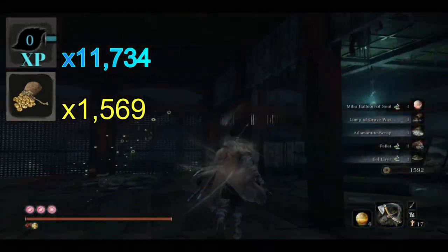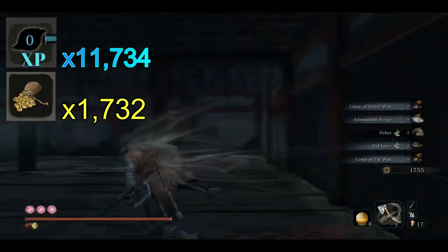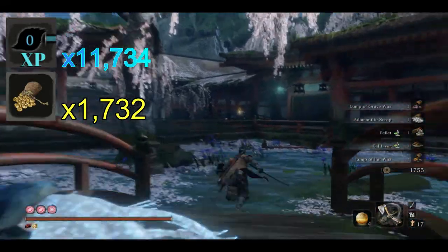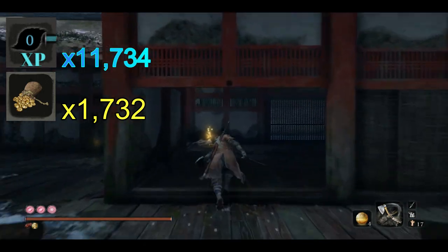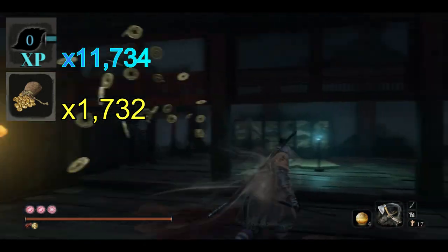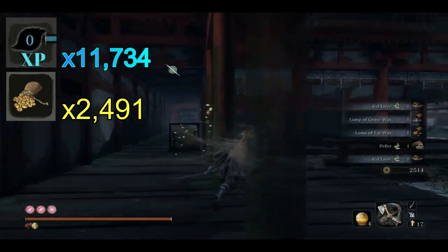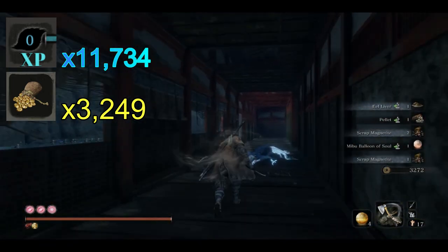Let's talk numbers. The Palace Farm is going to give you 11,204 XP per clear. That's a four-minute clear, so you can do about 15 of these per hour, giving you 168,000 XP per hour. The gold is going to be about 3,250 per clear for a total of almost 49,000 gold per hour.